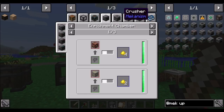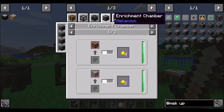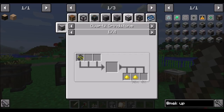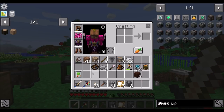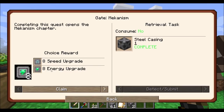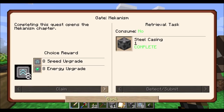The enrichment chamber can handle that. The crusher — that's the Mekanism crusher. I always mix these two up because the crusher is what you'd expect to have this recipe, but it's the enrichment chamber that has it. In terms of the quest reward, I'm going to lean towards speed. I know I don't have a huge amount of power production going on right now, and I should probably go energy upgrades, but I'd like to get into things quickly. Speed it is — hopefully I don't regret that decision.